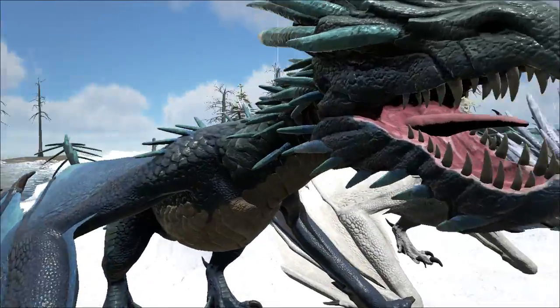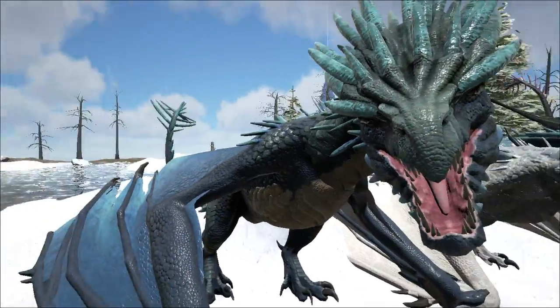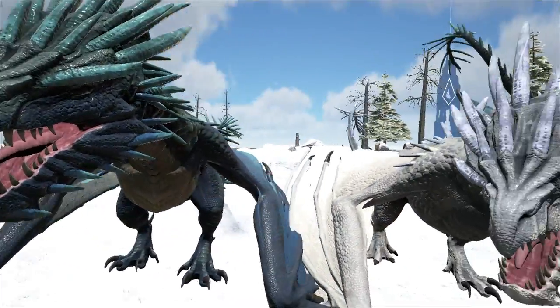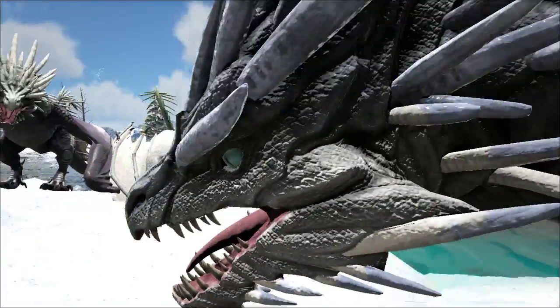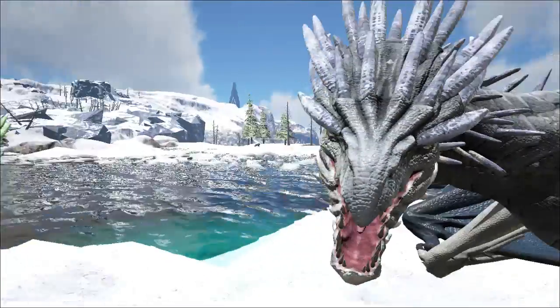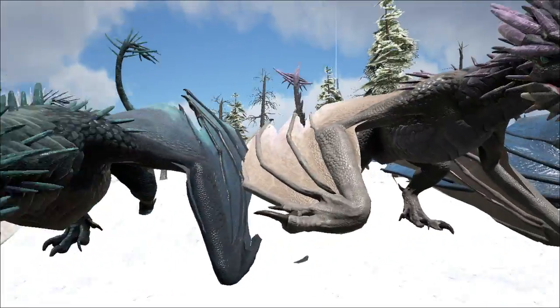I'm kind of weirded out about the eyes on some of them because they look like they're burned off — there is no eye. You might think there's probably an eye, but no, because this is what the eyes actually look like. It's clearly visible on some, and it's missing from certain dragons. I have no idea why, but I went through and spawned in a ton just to see all the colors.